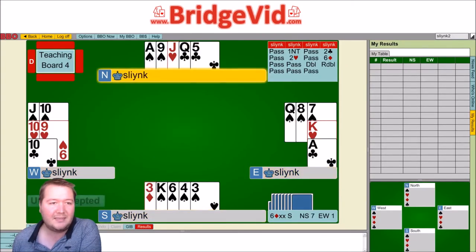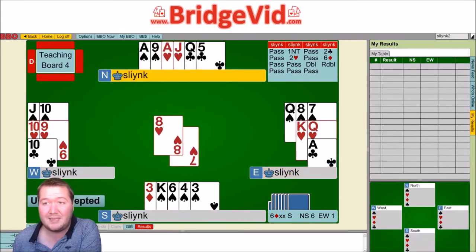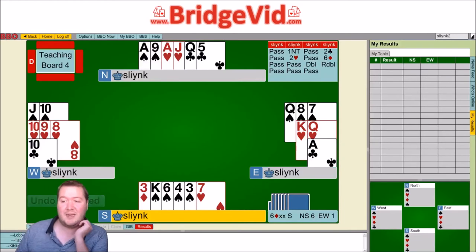The most likely thing is that east just throws a spade, because they can see all the threats in dummy but they don't know about the spades. If they do that, unfortunately you don't get to repeat the squeeze — but if they throw a spade, your hand is just high. So a triple squeeze on east to make a redoubled slam.